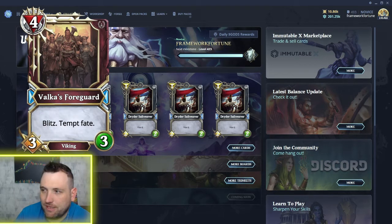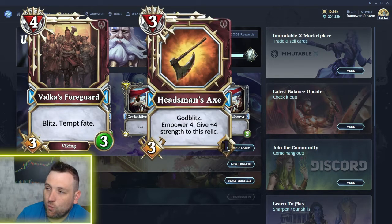Higher attack is what you need for Blitz, so the card is underwhelming other than the Tempt Fate mechanic. I'm just assuming Tempt Fate must be pretty good to make this card worthwhile.